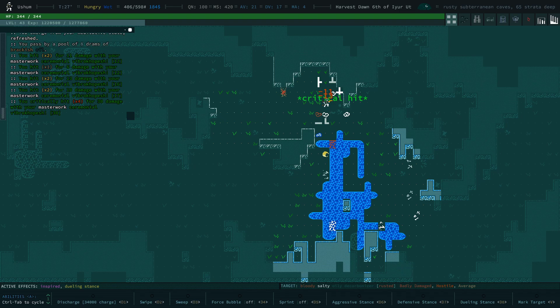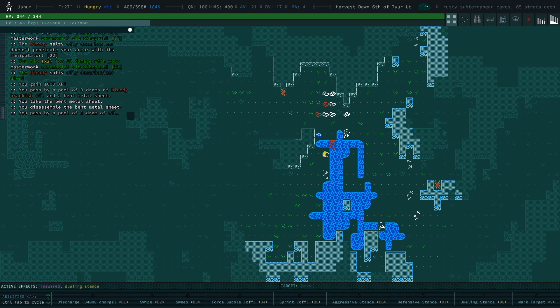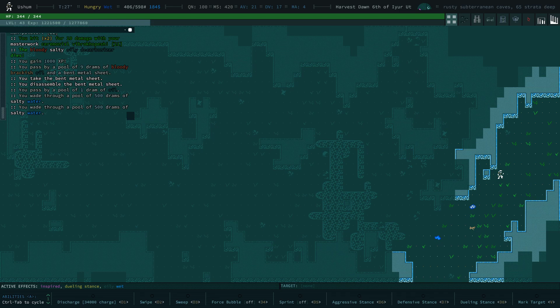Scary thing gone. We are level 43 — it still gives us a thousand XP. So it's actually kind of lucrative to kill these things. That's the decarbonizers — that's one element down here.